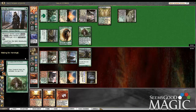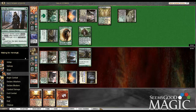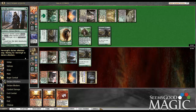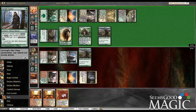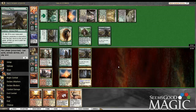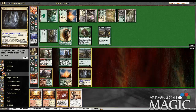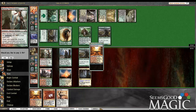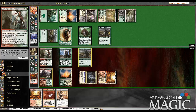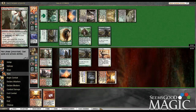Unburial Rites on the Thragtusk, which means we have a world of work ahead of us. So now we're going to be actively hunting for a few cards. Frontline Medic would be very helpful. Boros Elite is acceptable — not the greatest, but it will get in for quite a bit of damage. So play this tapped, drop our Boros Elite, and pass.